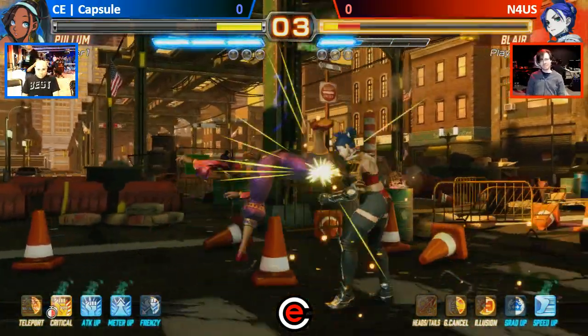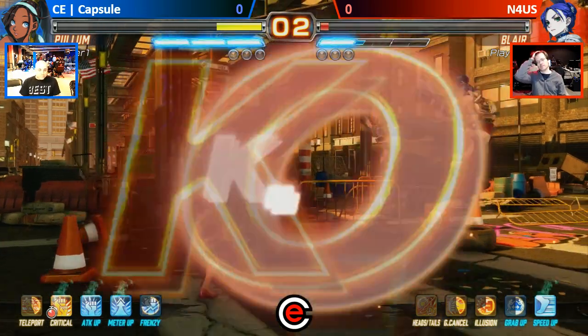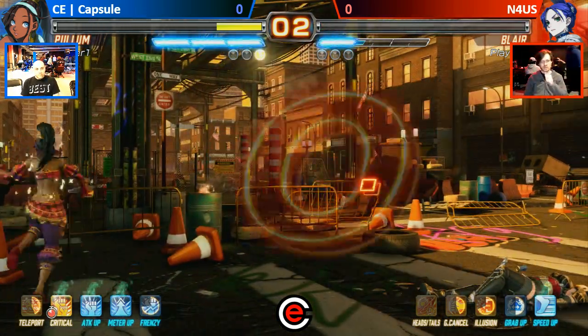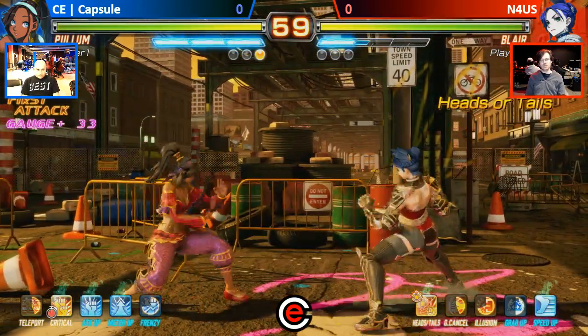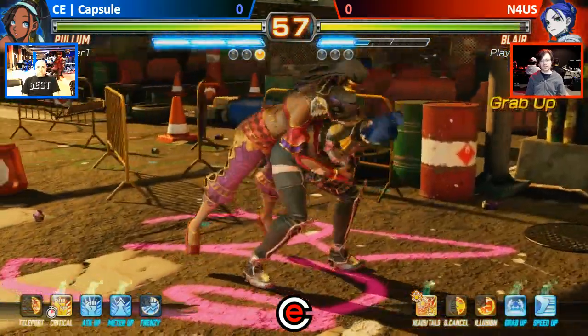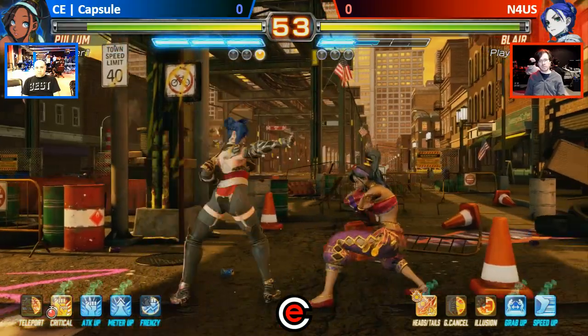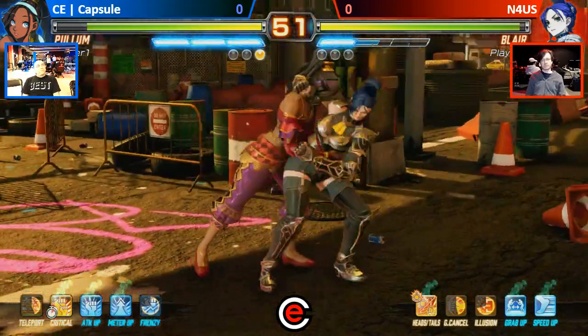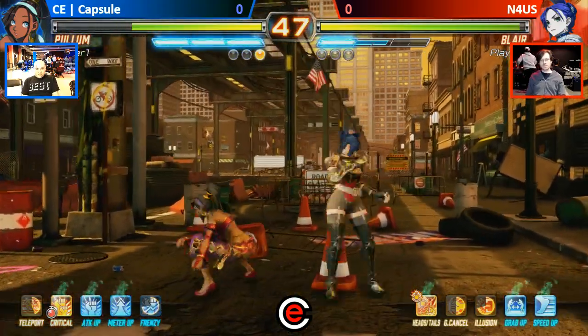He missed. So many interesting decisions in that match. Like N4US' decision to just throw from super far away — no idea what he was thinking, maybe he was just going for trickery. N4US going for the aggression, but just not finishing. Capsule not finishing his food there — that's actually a little confusing too.